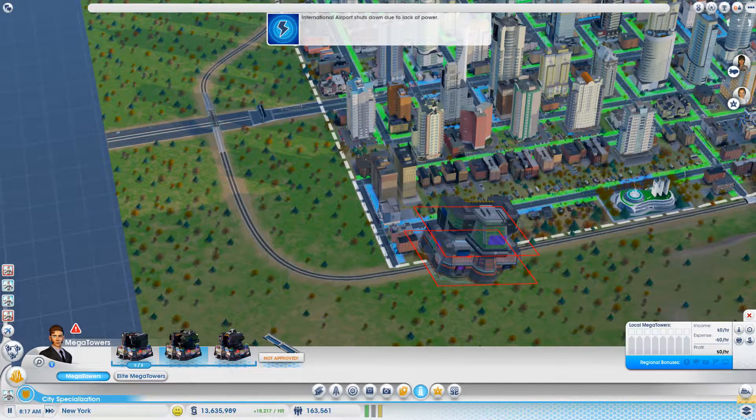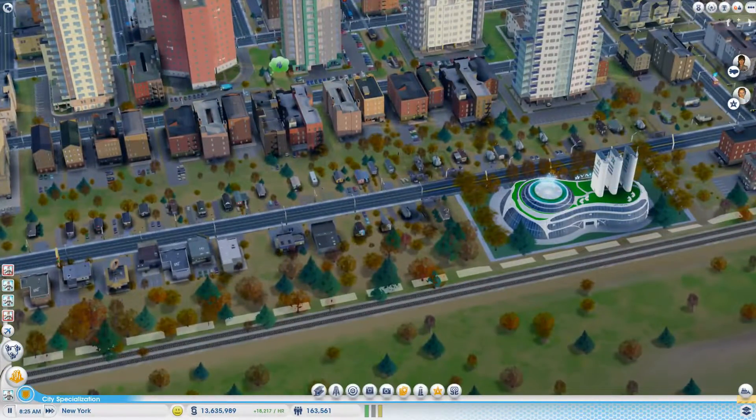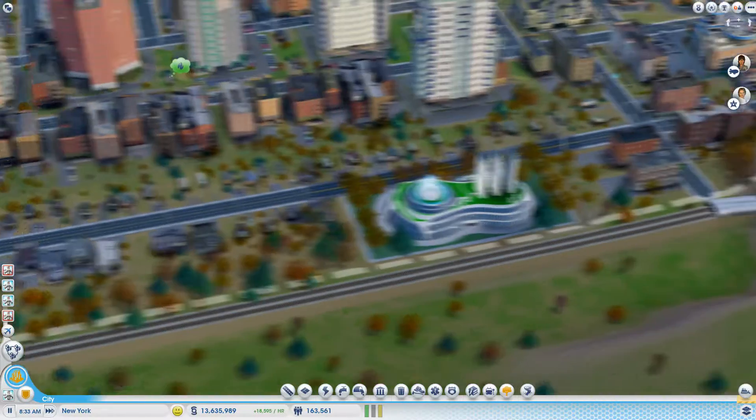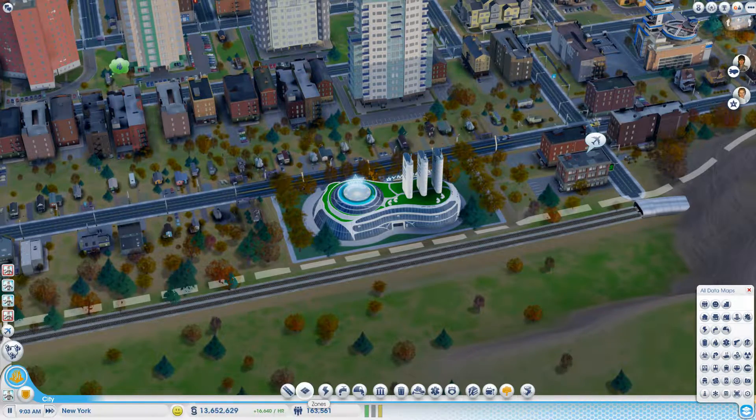International airport shuts due to lack of power. That's probably a good thing — I don't really like having that airport. It pretty much destroyed Detroit's economy when I first made that city — it was my very first city and it completely destroyed it. Tried to raise the money but it destroyed it all.